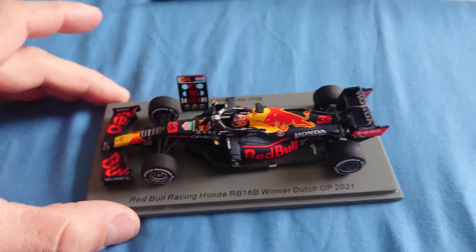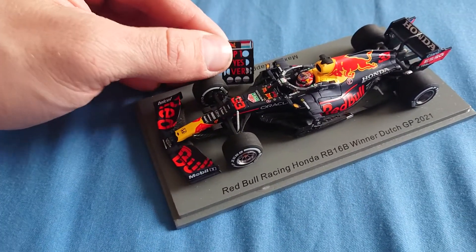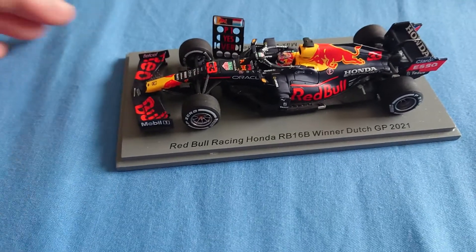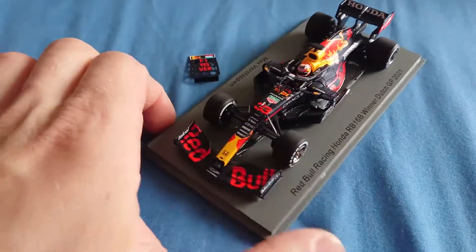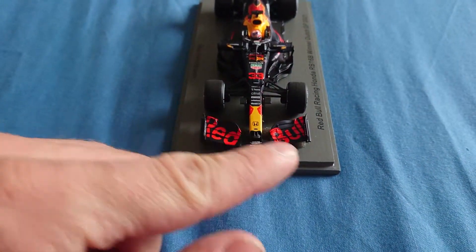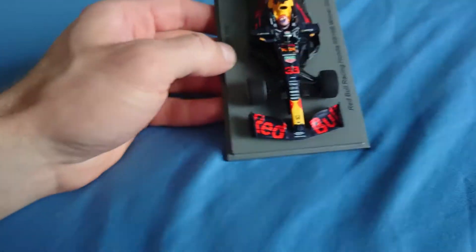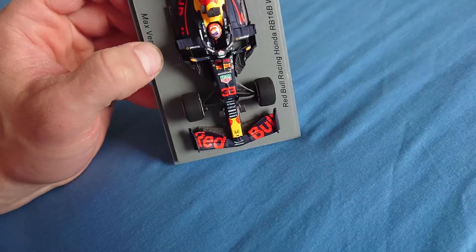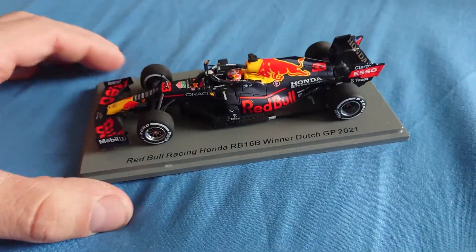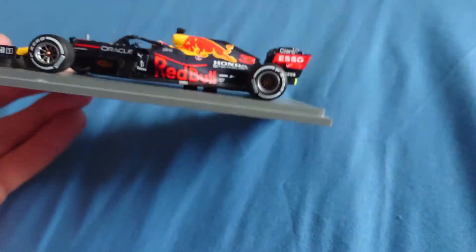I literally just opened it — I still have the foil next to me. This one comes with a pit board as well. Max Verstappen said this is one of his best Grand Prix victories ever, so I'm quite happy to replace the Monaco winner with this one. It's also a spotless one. It's quite highly detailed, so the front wing and bargeboard detail — yes, they are quite nice, just as they should be.